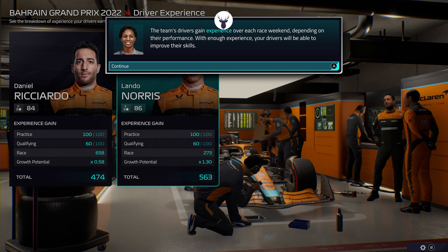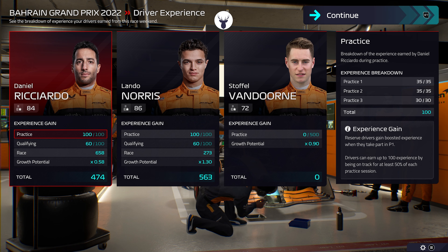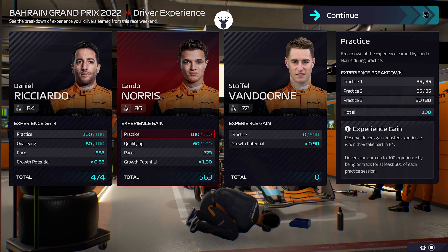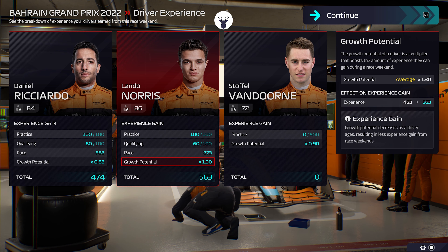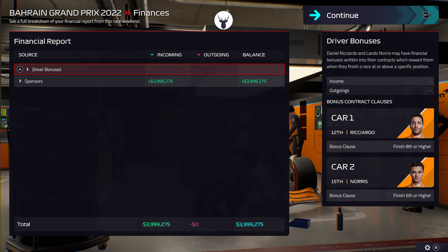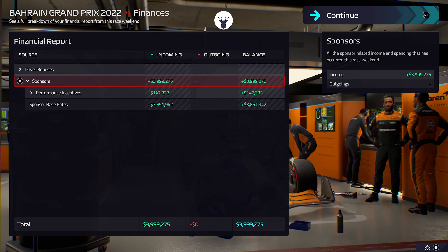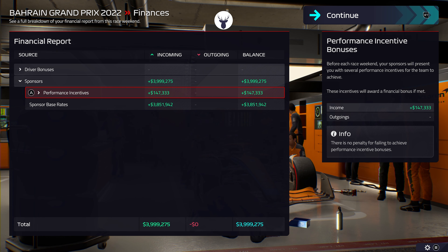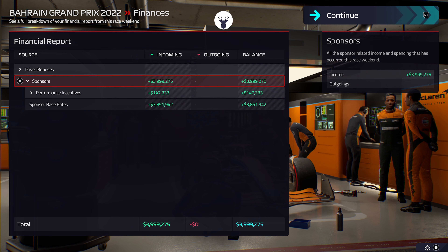Drivers gain experience over each race weekend depending on their performance - growth potential for Ricciardo is 0.5 and for Lando Norris 1.3. For sponsor bonuses: we met the target for reaching Q2, finishing the race, and finishing both cars. So we're going to get some money from the sponsors - that's actually nice. The board's confidence probably took a dip - you may want to check the board menu for more information. Still, the first race weekend is done and there's plenty of time to improve.